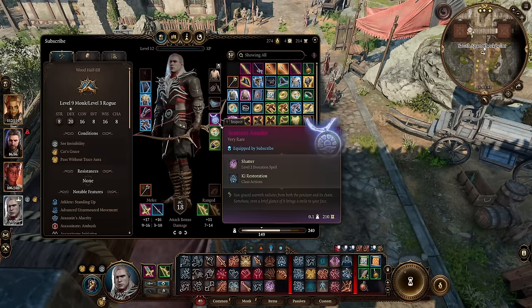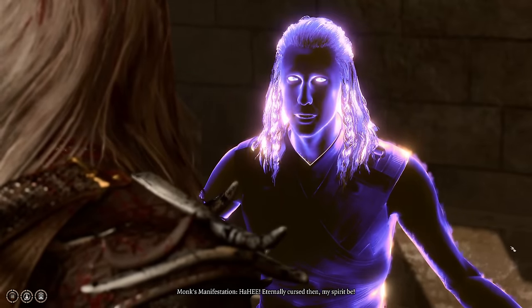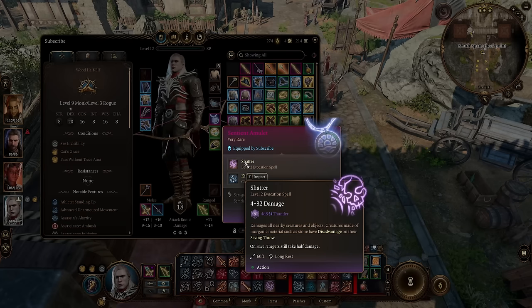Do you guys remember that neck piece you can get inside the Grymforge? If you follow the quest chain, you can actually upgrade it. This gives you Shatter — it says it's level 2, but the upgraded version does 4d8.